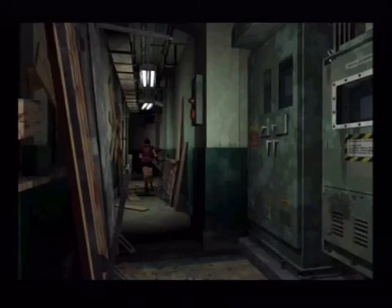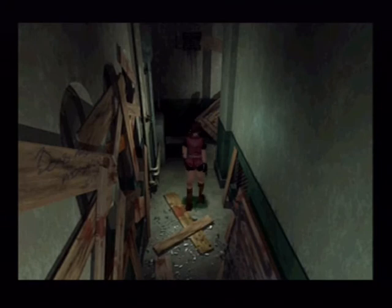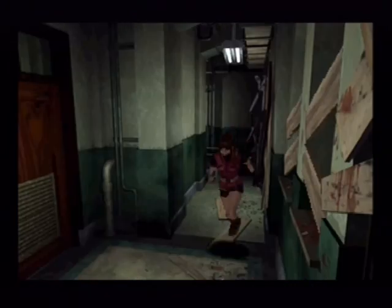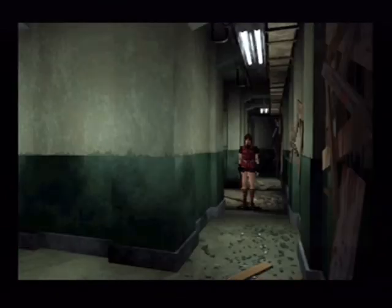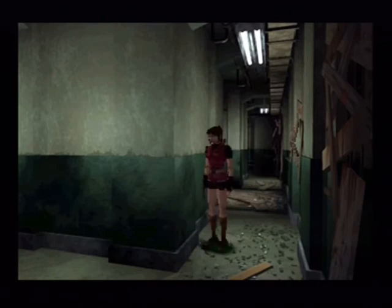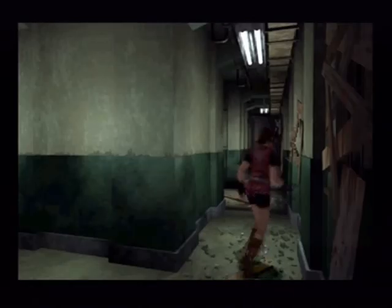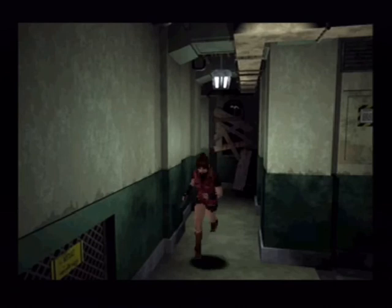Coming back through here the first time, there'll be zombie arms coming through those boarded-up windows. Be careful you don't get grabbed by them because they can drag you outside and that's an instant kill. That only happens once though — once you've avoided them the first time, they never come back. There's no point going in those windows yet because we can't actually get what's in there. I don't think Claire can find any ammunition in there in the Claire A scenario. So there's no point going in there until we get the lighter. Leon already has the lighter on him instead of the lockpick, but the lockpick is better — we only use the lighter a few times.